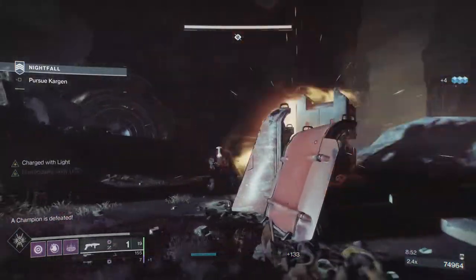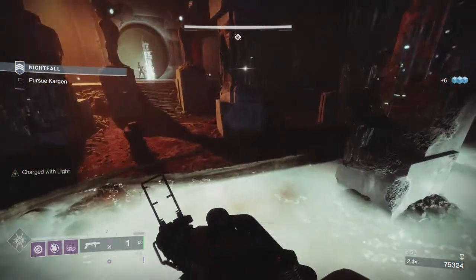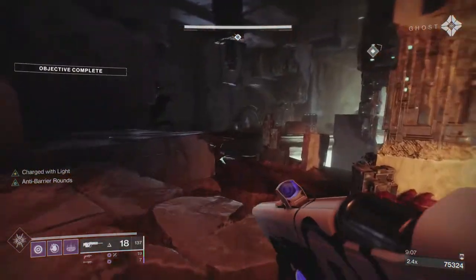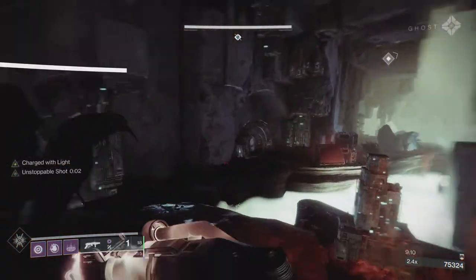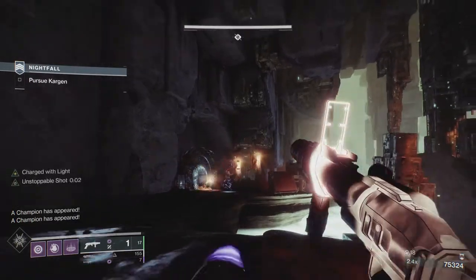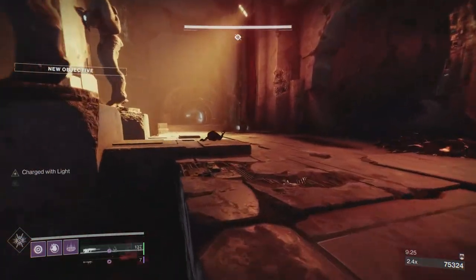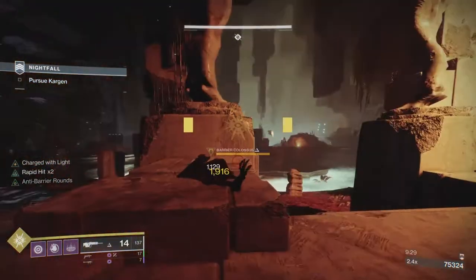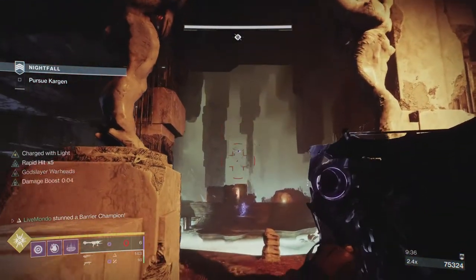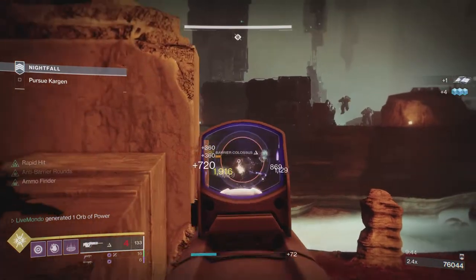You can pause the video at the start, as I always say, and have a look at the exact mods I'm using. I've got the charge for light mods — the Font of Lights. One of them is obviously get kills with a grenade, drops a Font of Light, and when I pick that one up — the other mod I've got on — when I pick that Font of Light up, I get Charge for Light times two. So because I was going to be throwing a lot of grenades, Breaching Clear is very good — you see there how much damage that rocket's doing to the barrier. Breaching Clear adds that debuff. I'll just finish him off with the scout.